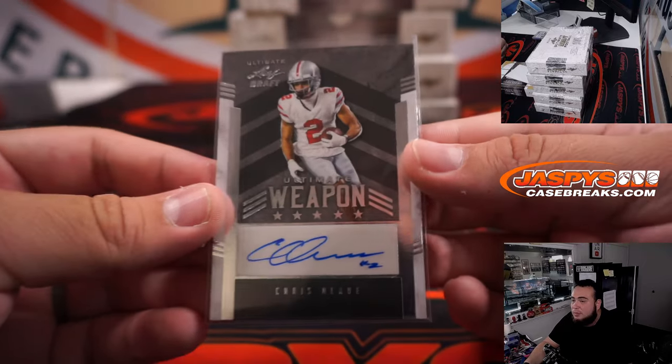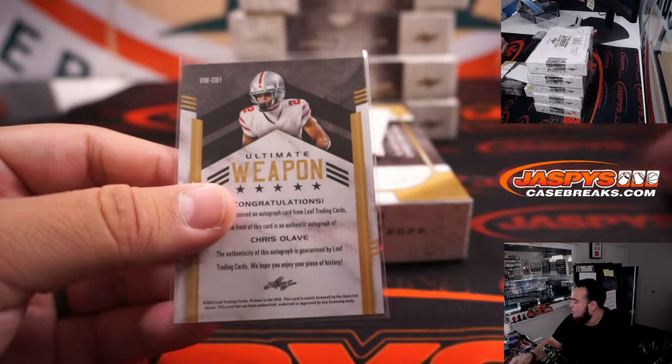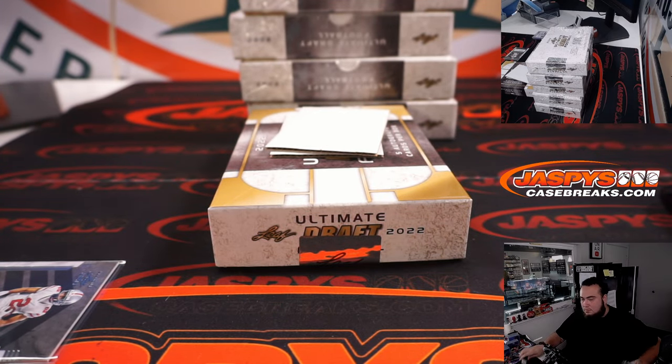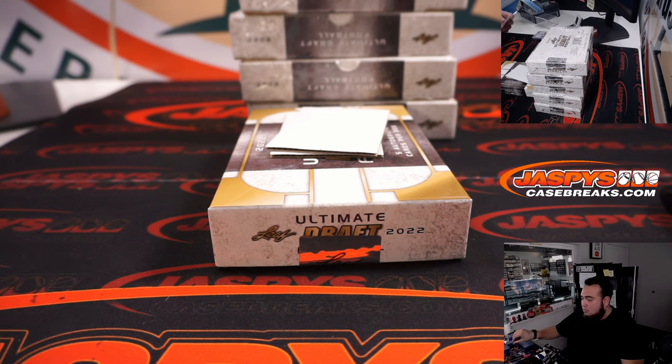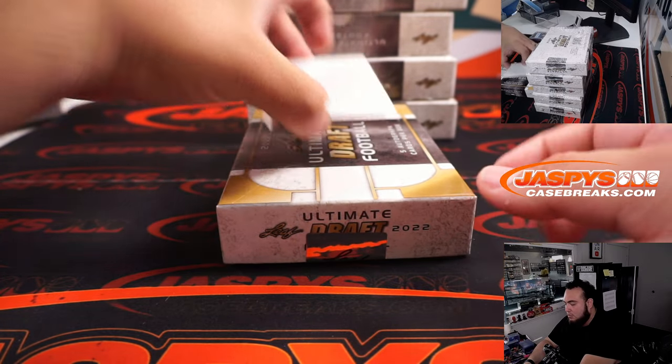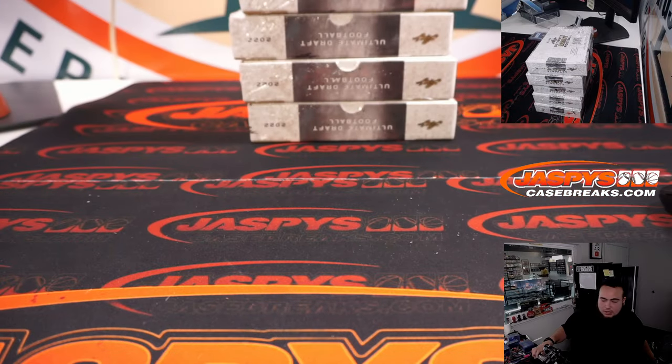That is Ultimate Weapon. Letter S was Nico — Nico Martin. Alright, first box in the books.